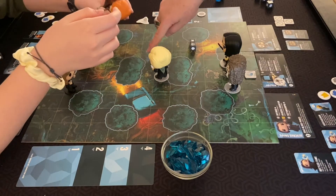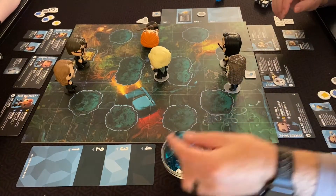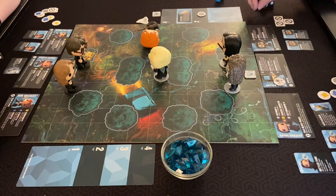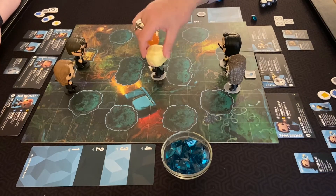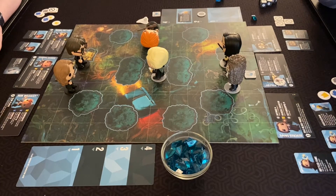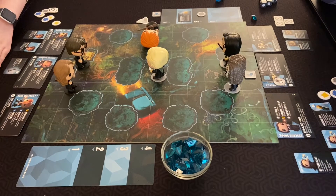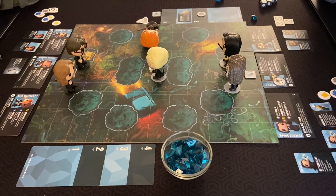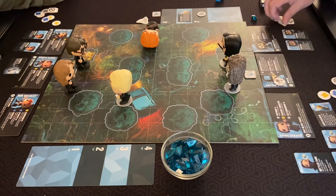Ron is knocked down, and I'm going to move him two squares over to here. We can gain extra points like most Funkoverse games, so I gain a point for knocking him down. Are you guys going to go help Ron? Should I go that way with the Quaffle? Alright, one, two — Draco's done.